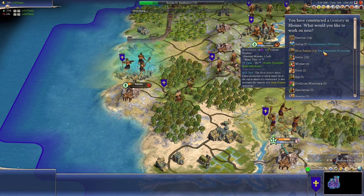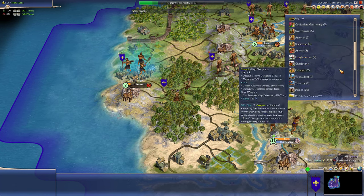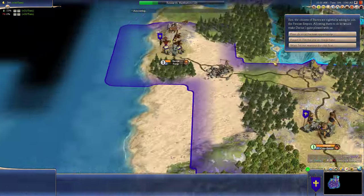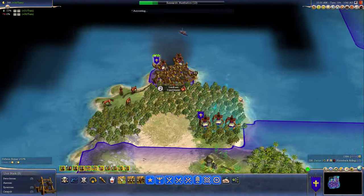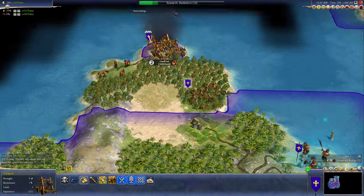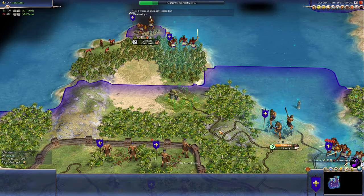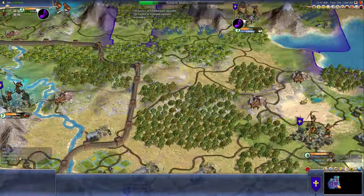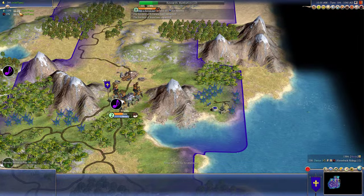Do I want to build the Moai Statues here? There's not too many water tiles here. So no, I don't think I want to do that here. Let's get more money. Get the market going. Just defend. Send you back up there. And I can increase my research a little bit.